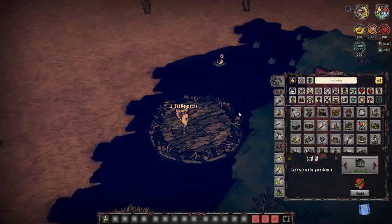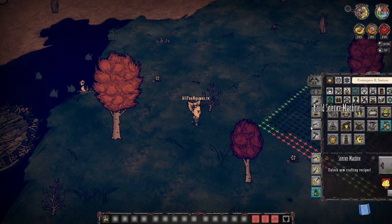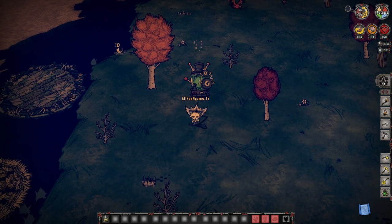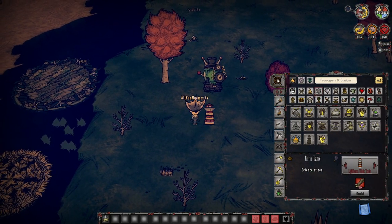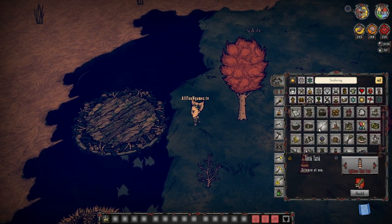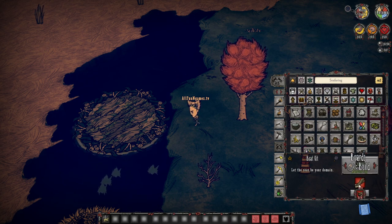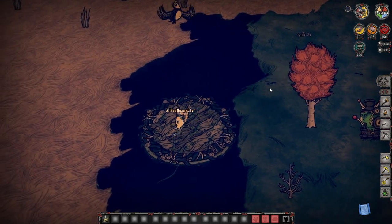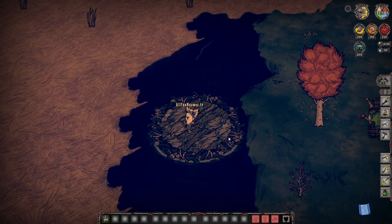Early game, you could of course make the grass raft. But in order to create the boat, you definitely need a think tank, which requires your basic science. Once you're able to get that, you're able to create yourself a think tank. And once you have the think tank, you're able to make the boat. You have to have the think tank in order to do so. Once you do have that, you can play around and upgrade it, add some barriers, whatever you want to do. But of course, it is a cost of four sets of boards — that's using a set amount of logs to create the boards to create the boat.